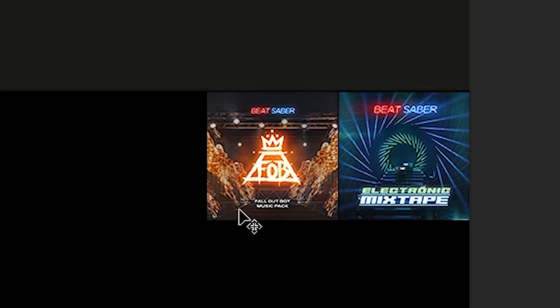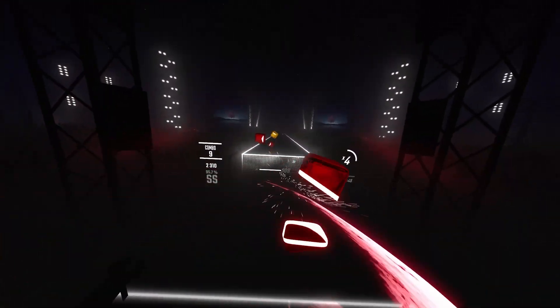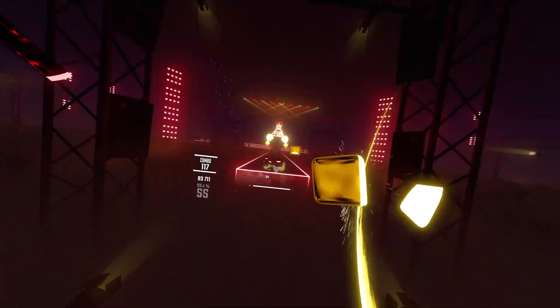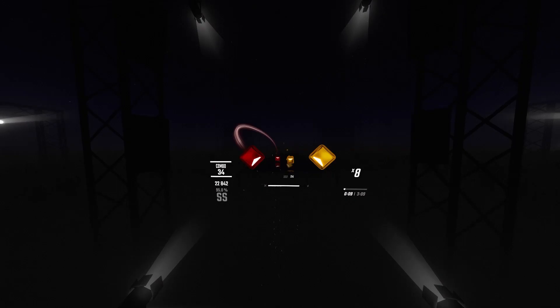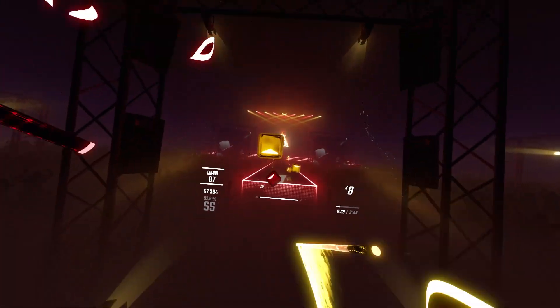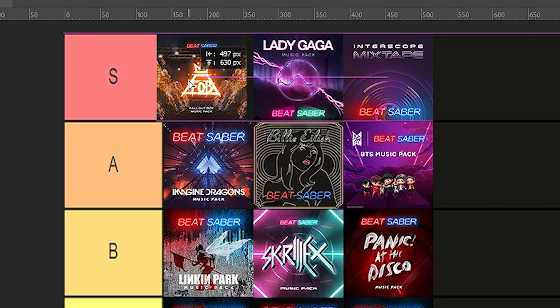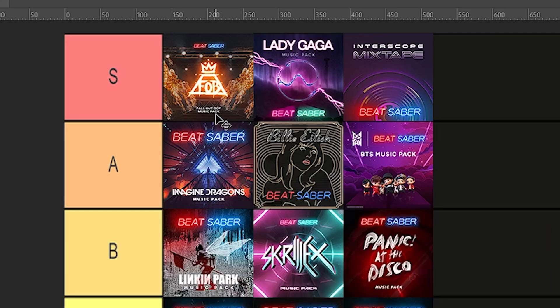I am genuinely surprised they didn't add this music pack sooner, but I'm glad they waited till Arcs and Chains were added, because the Fall Out Boy music pack is my favorite. I said it — it's my favorite music pack they've released. The songs are so classic. The environment is huge — we finally got a concert-looking environment, which I've wanted for so long. And the mapping — oh my gosh, probably some of the best mapping I've ever played in a music pack. I honestly can't see this music pack without the Arcs and Chains. This is going straight to the top of S tier.